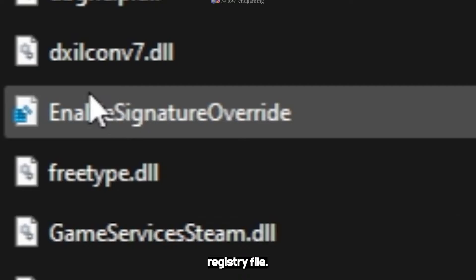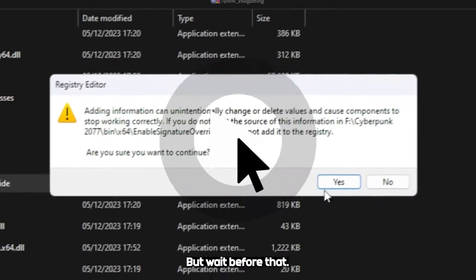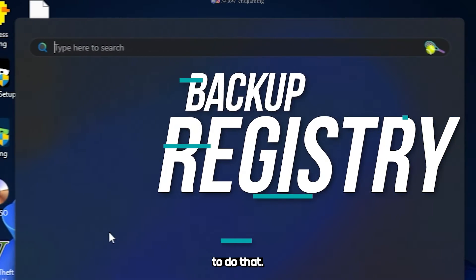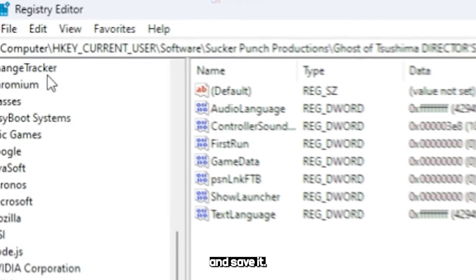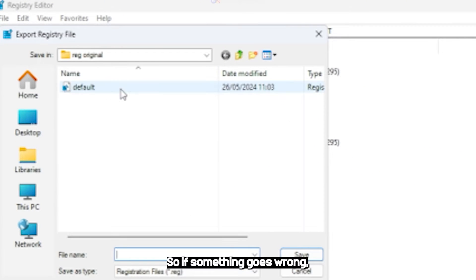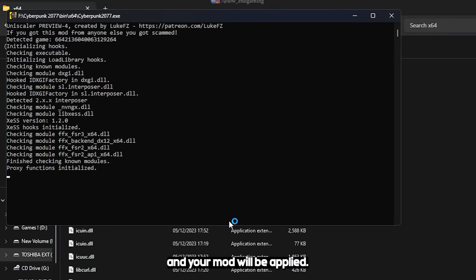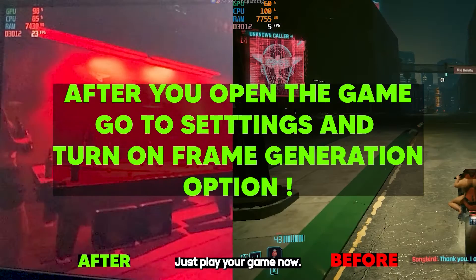Now run this registry file. But wait — before that, make sure you back up your registry. To do that, open the registry editor, click on File, and click on Export and save it. So if something goes wrong, you can import this and restore the changes. After running this file, open your game and your mod will be applied — just play your game now.